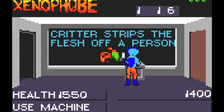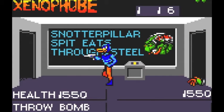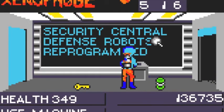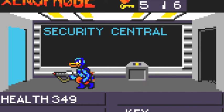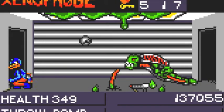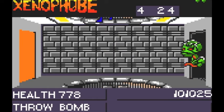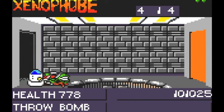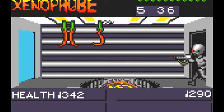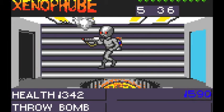Some machines are more useful than others. This is a monster encyclopedia you can access on the first level. There's a security robot on one of the levels that starts out attacking you, but you can reprogram it if you have the disk to make it attack the aliens instead. You can also pick up a jet pack that helps you not fall through holes, so you don't have to wait for the elevator. You can use it to jump over the reactor of the ship, which is handy for not dying.